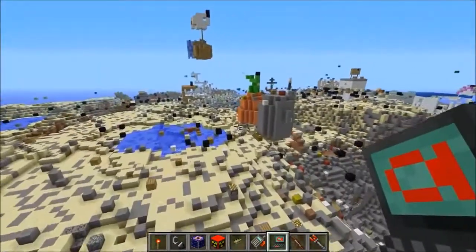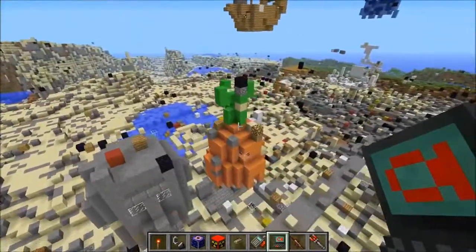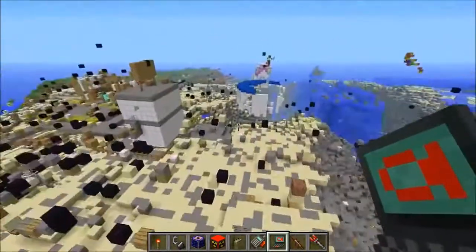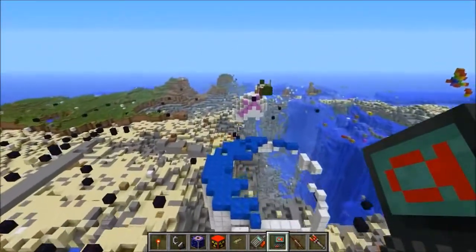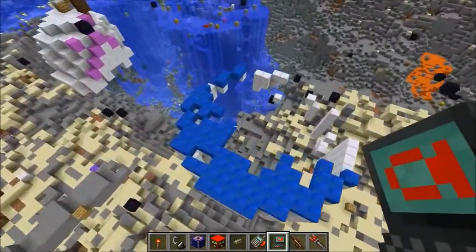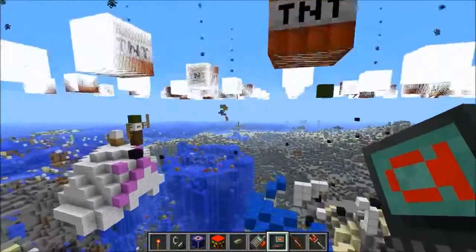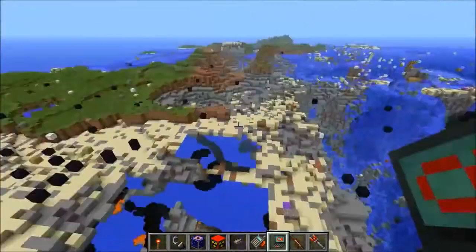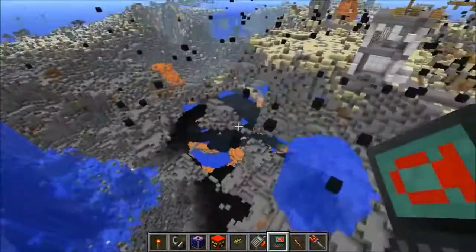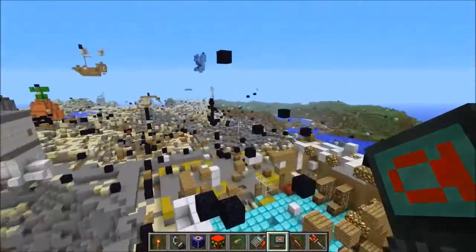Seriously guys, there is not much left here. I was trying to leave SpongeBob's house for last — we're gonna try to do that. It's looking a little weird but we'll take care of it. A couple more over here — I love the lapis blocks on top of this one. TNT rained down — that's gone definitely. I love how big of a crater it makes, I think it's a hundred TNT.